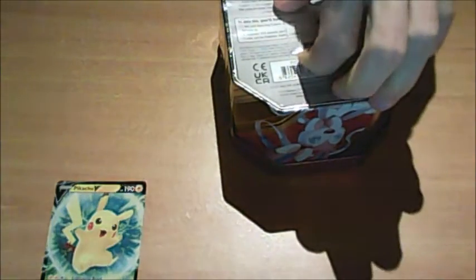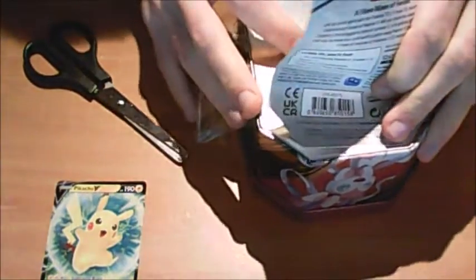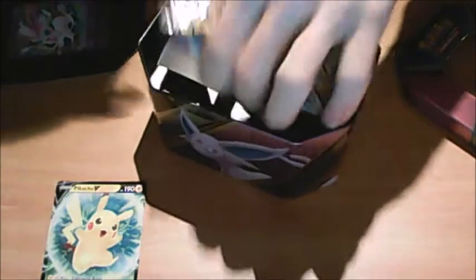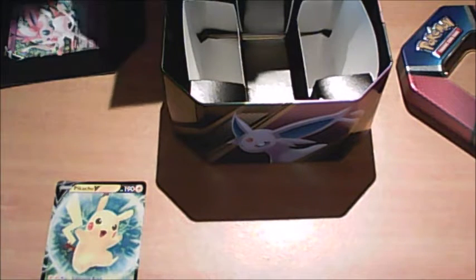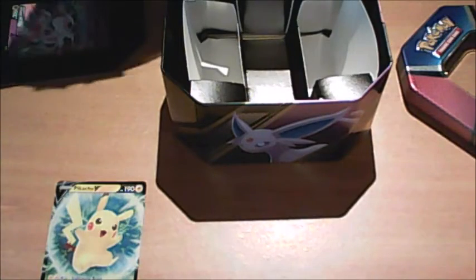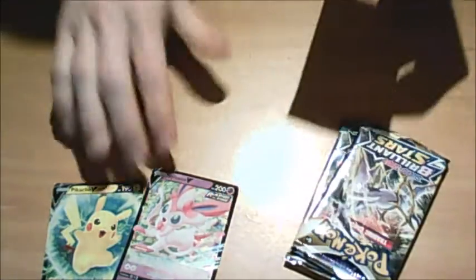Going on to the tin next. I already have a Pikachu V like that, so I can sell this one. Sylveon V tin — I'll get that glue off later. I haven't found anything to sleeve yet. Let's leave the Sylveon V maybe. Oh, so there was Brilliant Stars in this as well — two Brilliant Stars, a Fusion Strike, and a Vivid Voltage. I don't have Vivid Voltage, so that's also going into the time capsule collection.